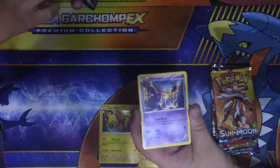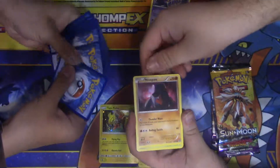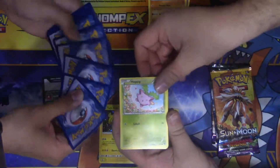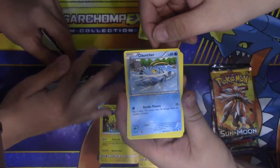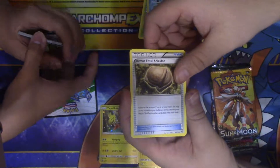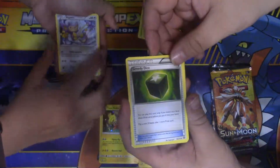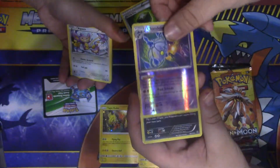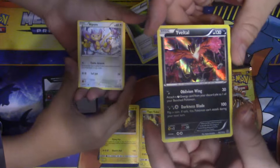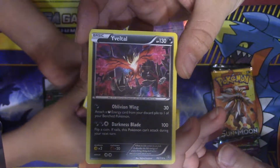First one — got a Nidorino, a Nidoran, Nosepass, a Hoppip, a Meowth, a Clauncher, trainer armor, fossil shell, Skiploom, Greedy Dice, reverse Chandelure, and a hollow Eelektrik. Nice, that's about a point right there.